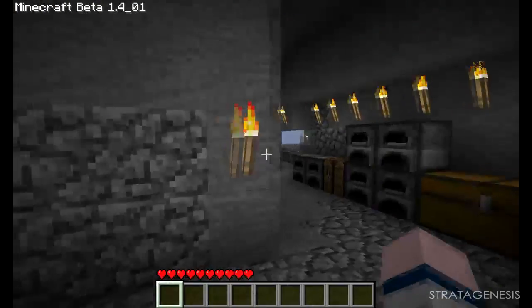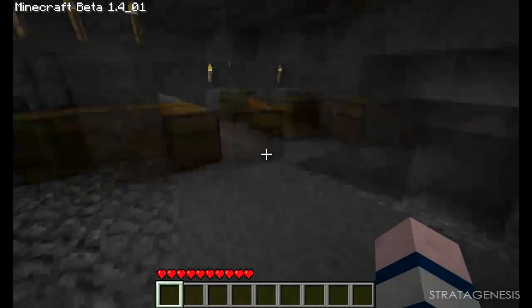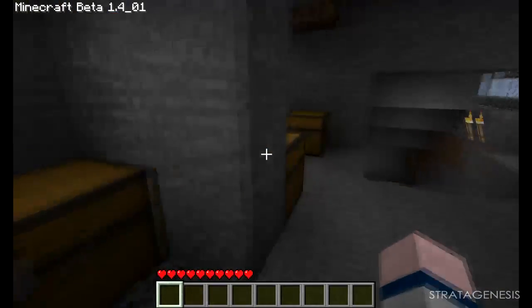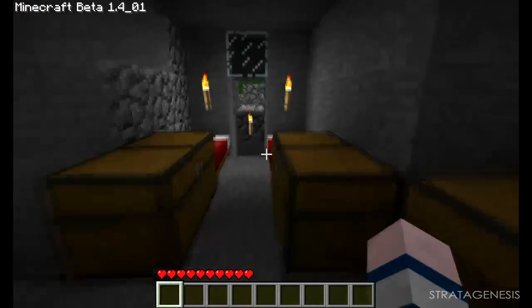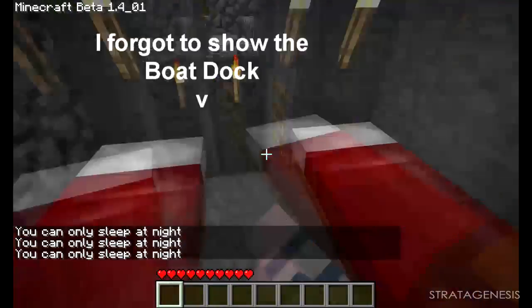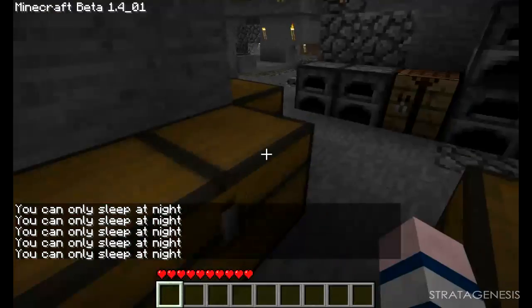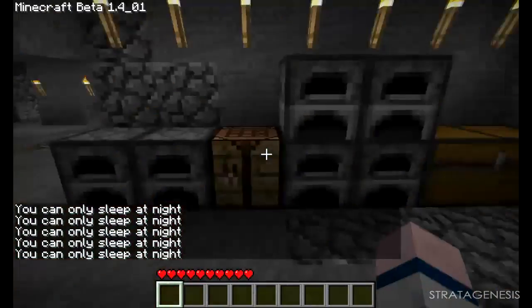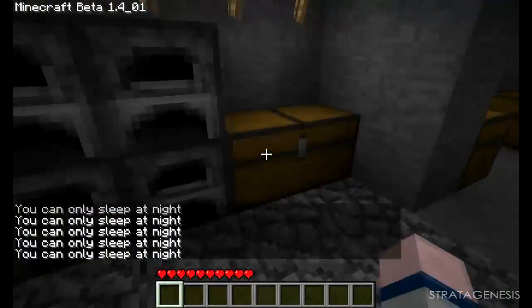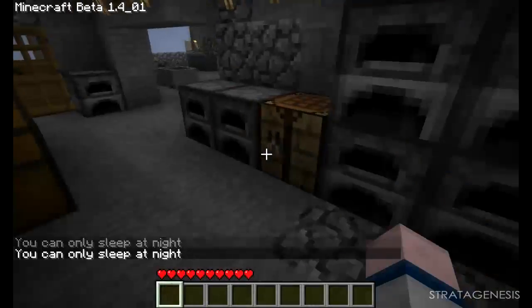Basically to show you some of the cooler parts of this area — this originally was a really small room and it has since expanded. Originally it was just to house our beds and stuff, and now we have our own chests with our stuff in there, which I should probably grab some gear and items — or a pickaxe.